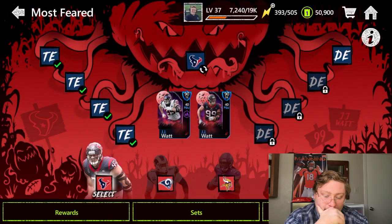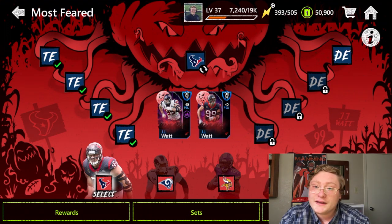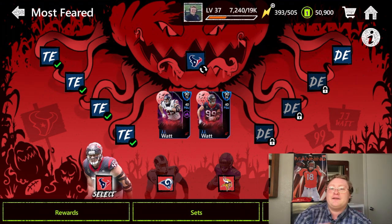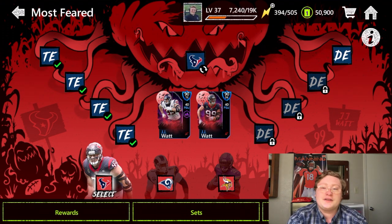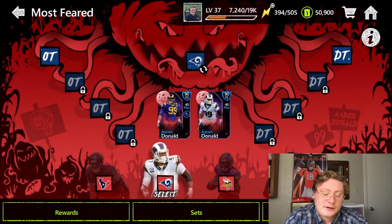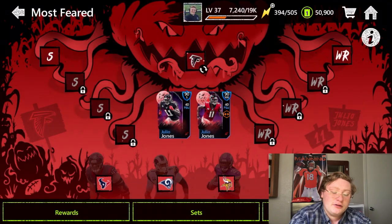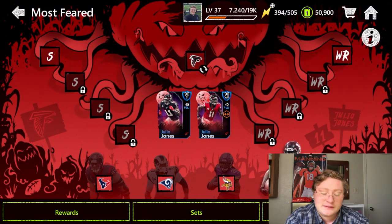If you come over here, you can see the awesome artwork they have set up. For each of these four players you can go to the left of the screen for their out-of-position card or to the right for their in-position card. There's Aaron Donald's offensive tackle and defensive tackle, Dalvin Cook's linebacker and halfback, and at the very end Julio Jones's safety and wide receiver.